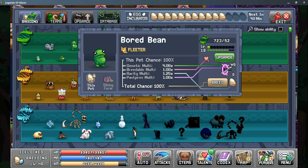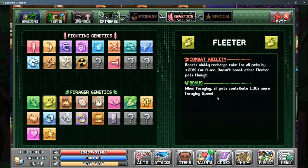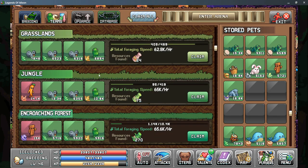The second step begins when you unlock the bored bean pet with the fleeter genetic. Looking at the database, the fleeter genetic gives all pets 1.3 times more foraging speed. We want to use squirrels as much as we can as well as a bean pet, as this will give about 30% more from your squirrel on top of the two-time bonus they get from their forager genetic, giving us a total of 2.6 times more power than what is listed for each of these squirrels.